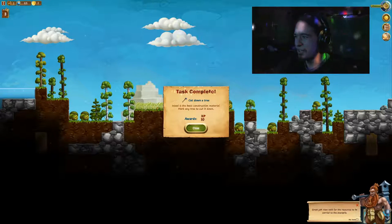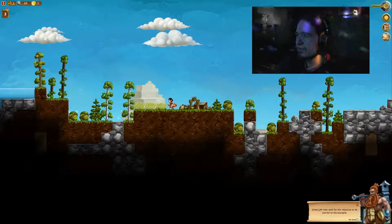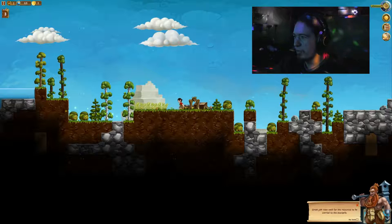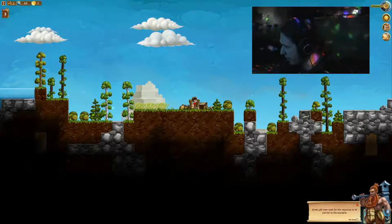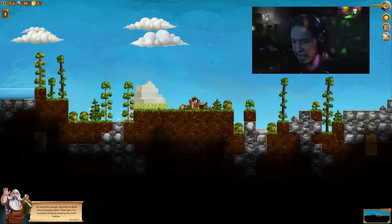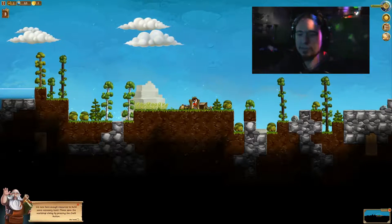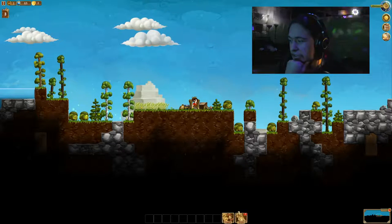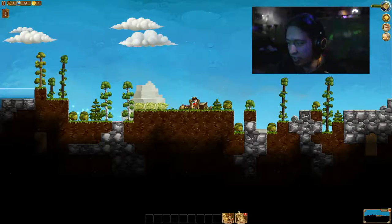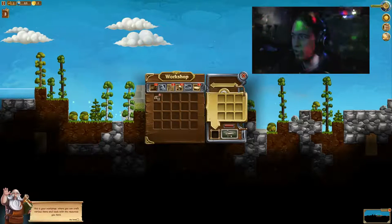Maybe he does something while I do something else in the game. I'm thinking way too much into it. Cut down a tree — what is the basic construction material? Awesome. All right, I'm collecting wood now. Am I building a shelter? Oh, great job. Now wait for the resources to be carried to the stockpile. That's what you were doing. We got this guy back over here. We now have enough resources to build some necessary tools. Please open the workshop dialogue by pressing the craft button. So you are the craft master. I'm going to call you the craft master. All right, workshop.